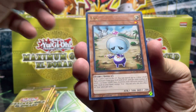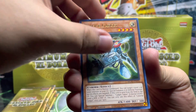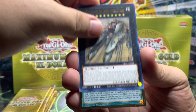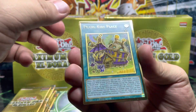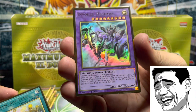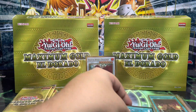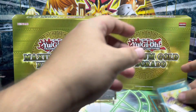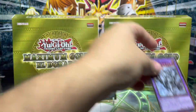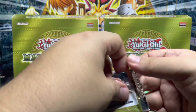Pack three: we have Eva, Scrap Wyvern, Cyber Gadget, Super Dreadnought Rail Cannon again making its presence known. We have Prank-Kids Place as the first Premium Gold, and Invoked Maccabré as the second — back-to-back Premium Golds there. Let's go ahead and sleeve these up and put these cards to the side. Let's continue going — good things happen when you hit that like button!